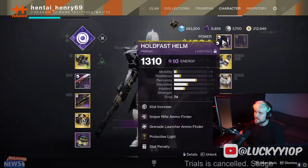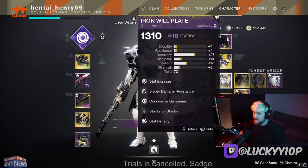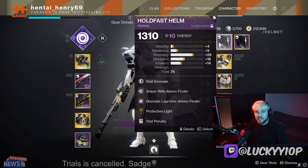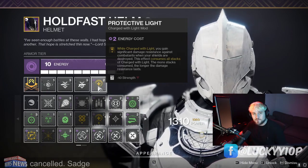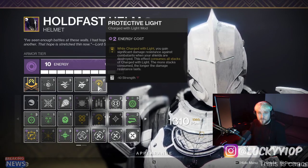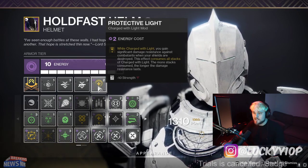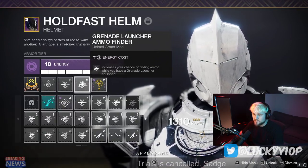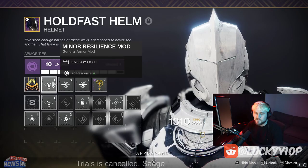When it comes to armor mods, there's almost no wasted energy — I'm very particular. Starting from the helmet, Protective Light is one of the best mods for survivability in Grandmasters. We stack it with Stacks on Stacks to get a ton of Charge with Light, which lets you survive nasty onslaughts from even red bar enemies. I've also got a rocket launcher ammo finder and a resilience mod to fill the remaining energy.